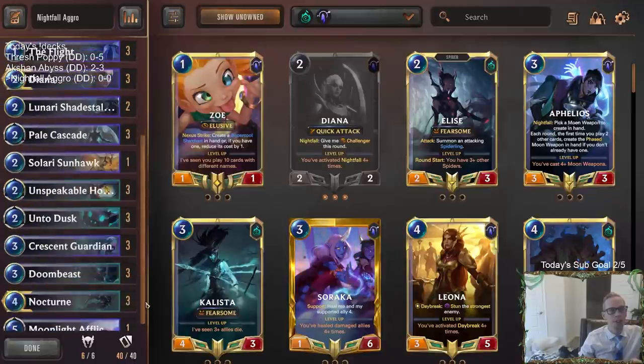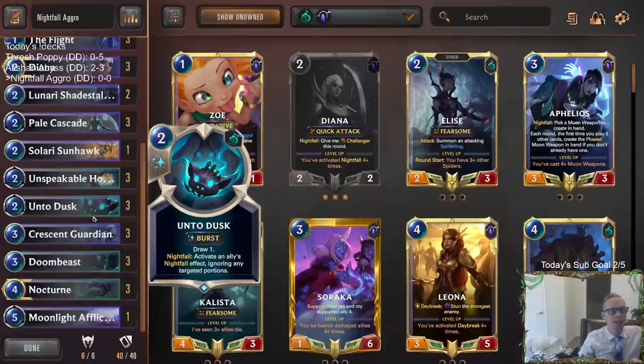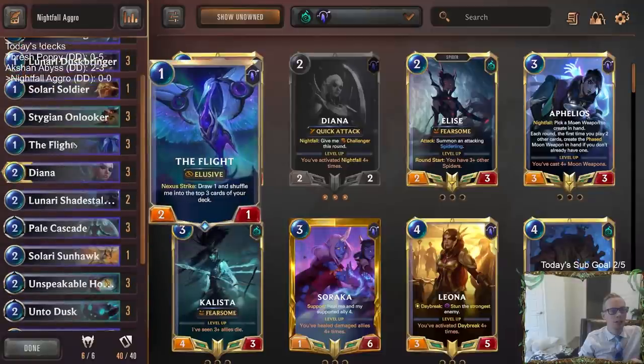Heaven's Align helps with the expensive top-end stuff. Same kind of thing with Unspeakable Horror — we'll create random Nightfall cards with both of those. We've got card draw with the Pale Cascades and Unto Dusks. The Flight is a great one-drop in these — it's aggressive, it's elusive, and it's a really good card to play before your Nightfall stuff. You play it for 1 mana, then play your Nightfall stuff afterwards. It shuffles back into the top 3 of your deck, so you draw it again. It's a wonderful Nightfall enabler.